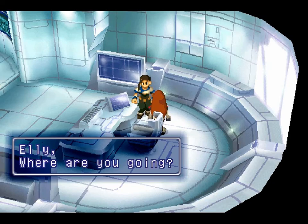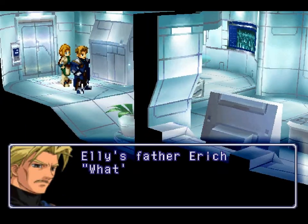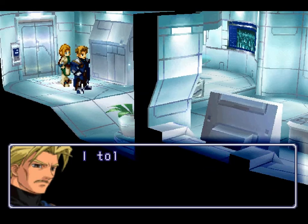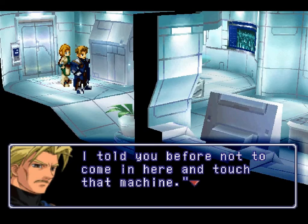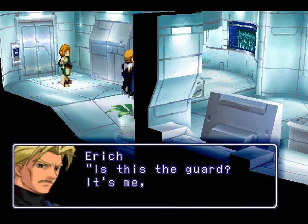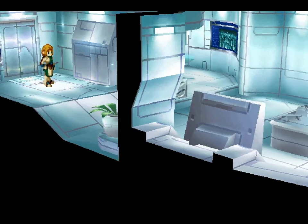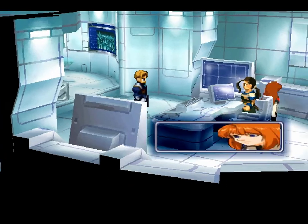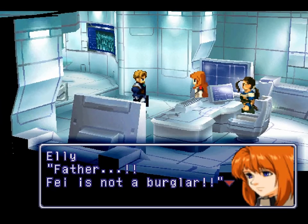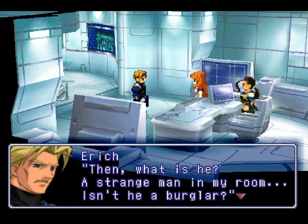Ellie, where are you going? Father! Music change — this is bad. Ellie's father, Eric. What are you doing, Ellie? I told you before not to touch that machine. Is this the guard? It's me, Eric — a burglar broke in here, come quickly. Father, Faye is not a burglar. And what is he? Strange man in my room — isn't he a burglar?